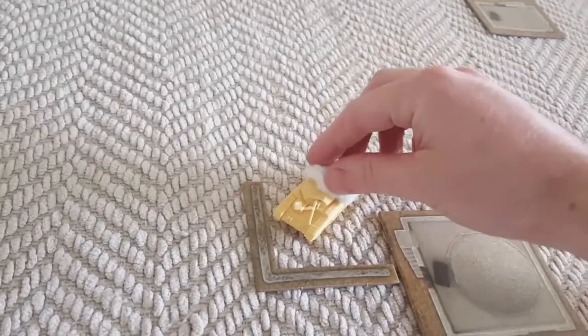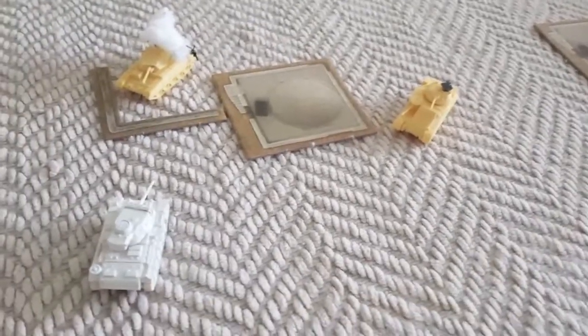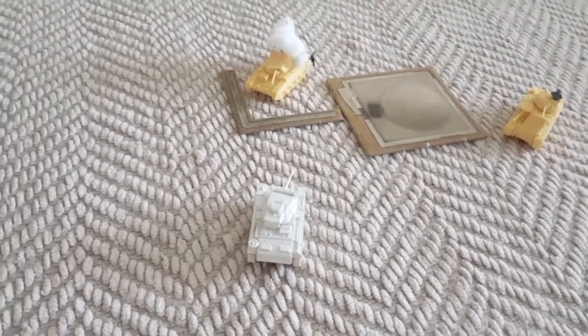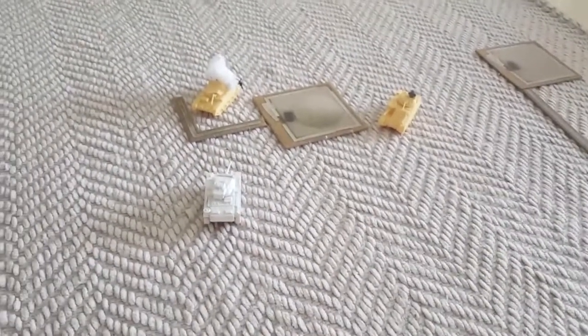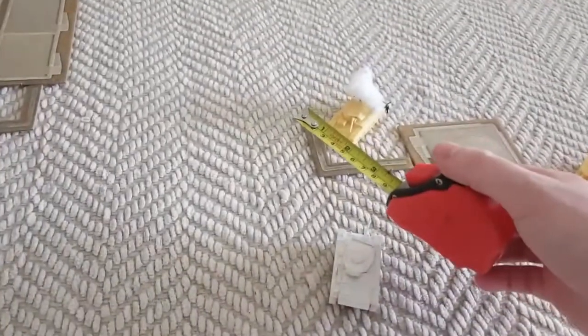Both Crusaders are on fire and blown up. It's now one on one — Panzer 3 versus the Grant. The Panzer 3 attempts a shoot and scoot move on a three plus in his turn — he does it — so he can go four inches. He moves to get some cover by that wall.